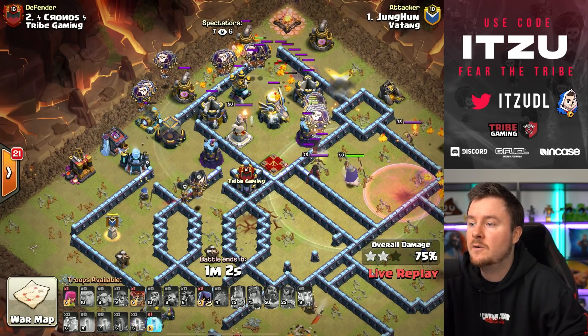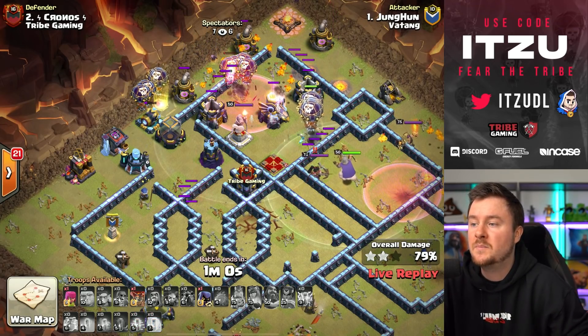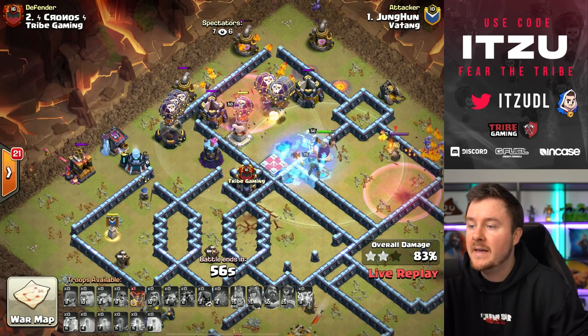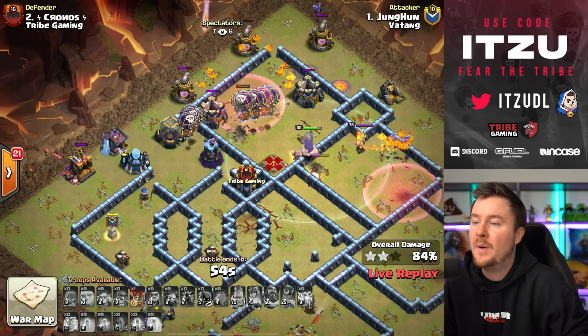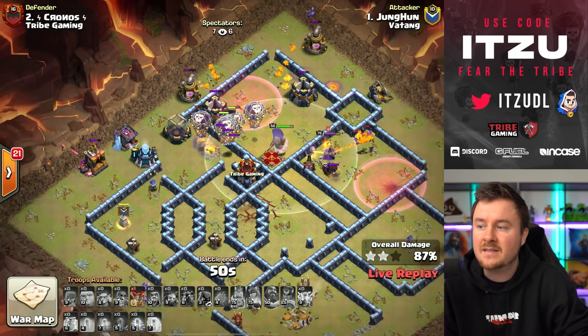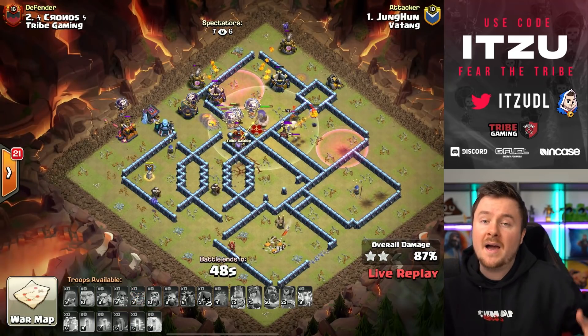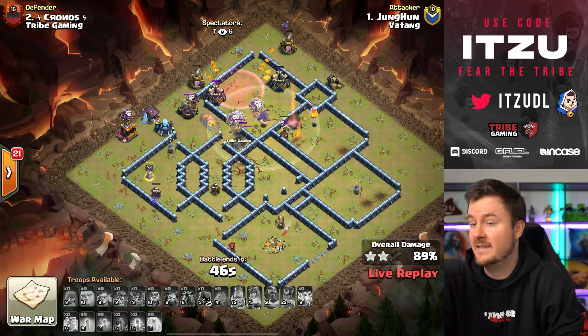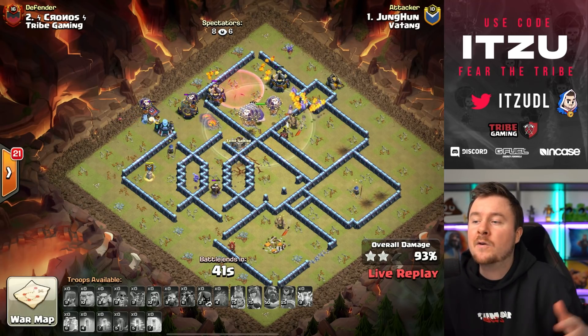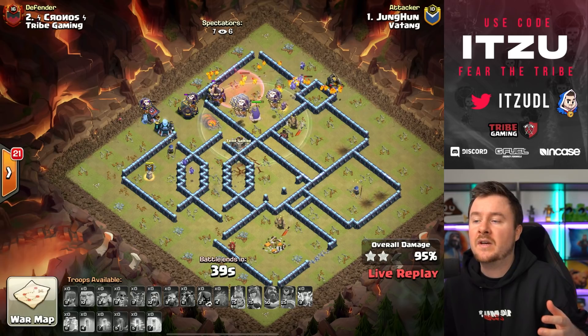The lava pups are doing an insane job tanking the scatter. The freeze barely misses the enemy queen, then a ton of red mines hit those loons. One headhunter freezes the enemy queen again — she gets taken down by two headhunters. The last defense is taken down by those headhunters.